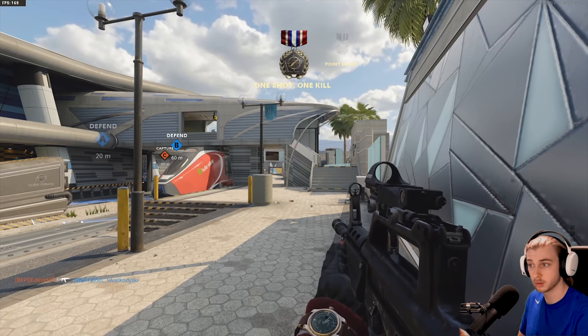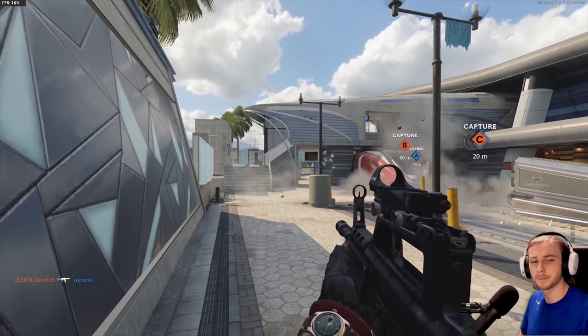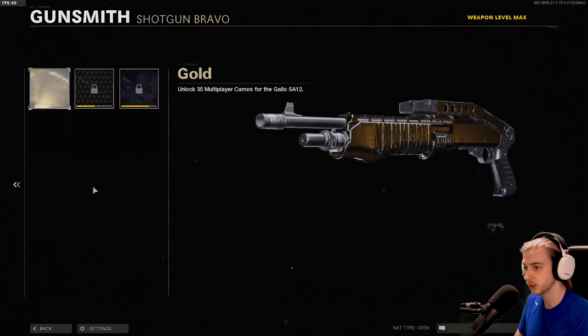That's a point blank — let's go! You know, it's about time we got gold. Let's see what this thing looks like — gold. That's what the Gallo looks like in gold, and it actually doesn't look too bad if you ask me.